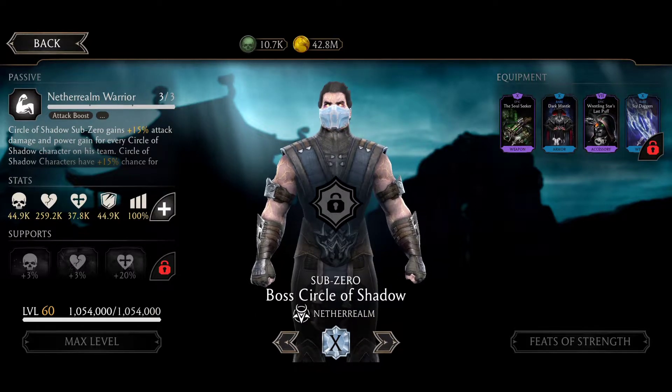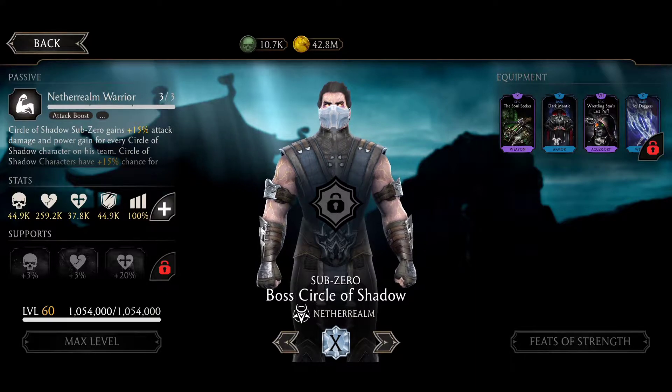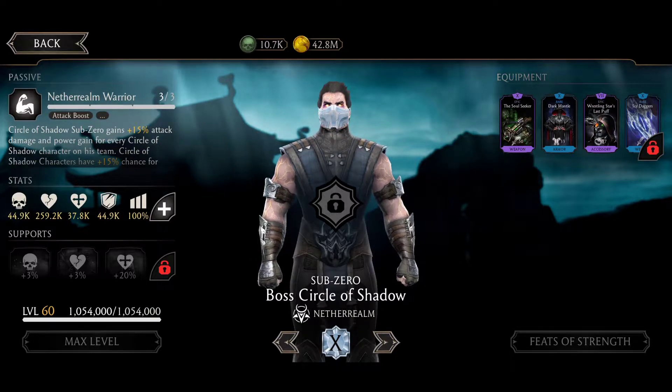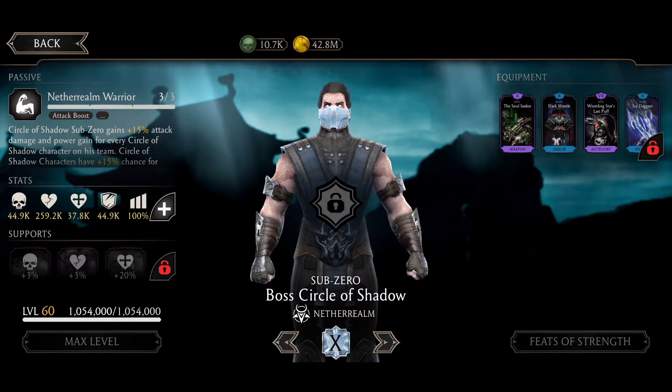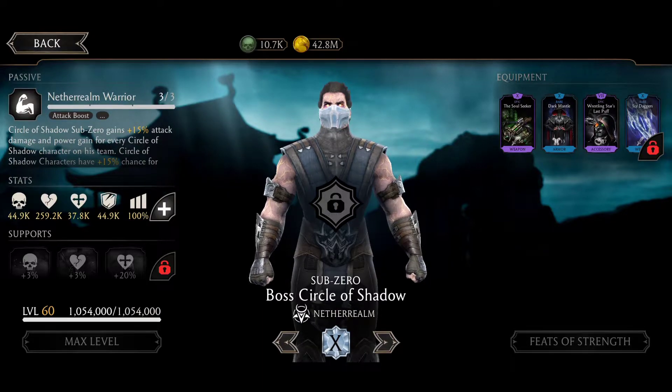And Circular Shadow Sub-Zero's gear shows he has a 50% chance to apply death mark on any special. He also has a chance to vampiric himself while doing damage against opponents pointed to death mark. And if he applies 3 death marks to your character, there's a 50% chance to apply stun on combo ender.